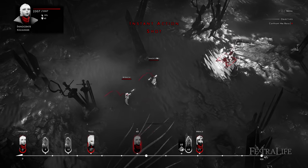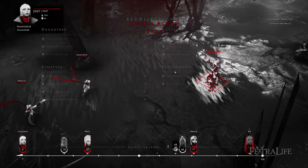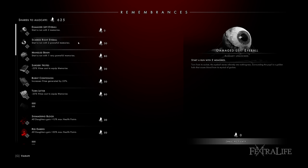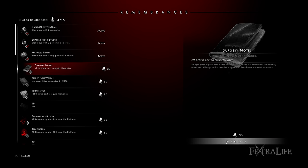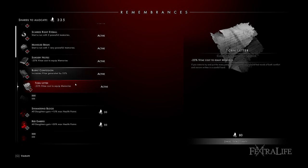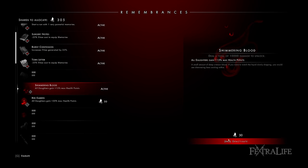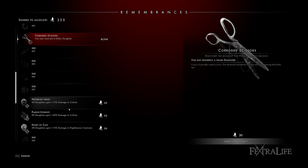This is where the roguelike comes into play, as you are expected to die the first few times you face a boss. As you progress the game, you will gain remembrances, and these are passive buffs that affect your game state — things like more health for your units, a free resurrection, or starting with powerful memories that you can equip to your units. As you equip more and more of these, the game gets easier and easier, so the more times you face a boss, the stronger you become, even if you initially fail.